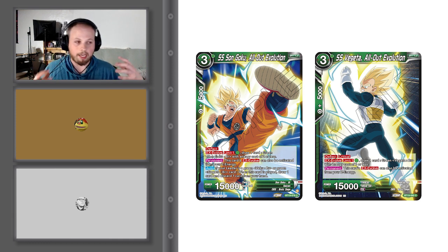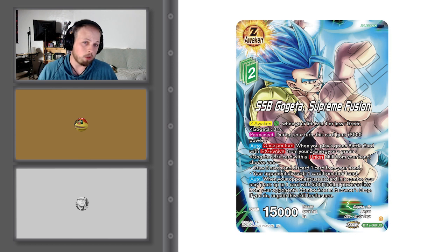Since these are cards taken from your Z Energy, what are you going to use your Z Energy for? Green Z card options beforehand are very limited — there's one specifically mentioning Fraternal School, then the Frieza, and that's about it. The Z cards for this deck: the Leader only requires 2 Z Energy and Z awakens for 1 green when your life is 4 or less. On the awakened back, during your turn this card gains 5,000 power so it's a 20k. Auto: when you play a green battle card with EX Evolve from your Z Energy or a green Gogeta BR card with Union skill from your hand, choose one: either draw 2 and discard 1, or your opponent discards one card from their hand.